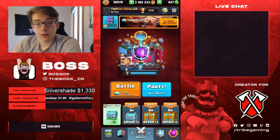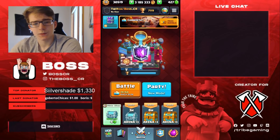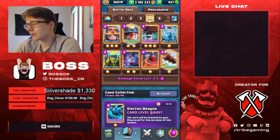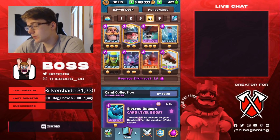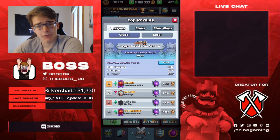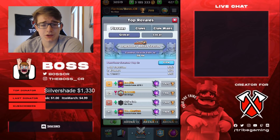Yo, what's up guys, Boss here, and I'm back with another YouTube video. This time we're going to be playing some Top Ladder using a 2.5 Minor Wallbreaker Cycle deck. My thumbnail said 2.6 Fast Cycle, but it's 2.5 - I switched out the Zap for the Delivery. The reason I did that is because there's a ton of people in the top 10 using Zap instead of Delivery.